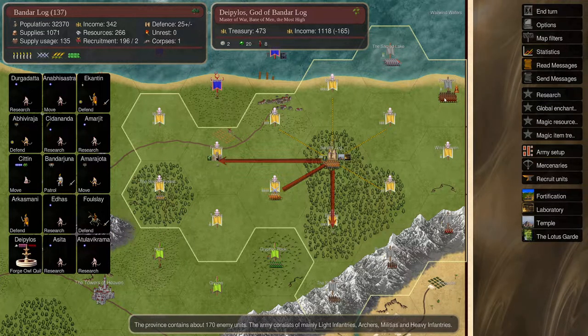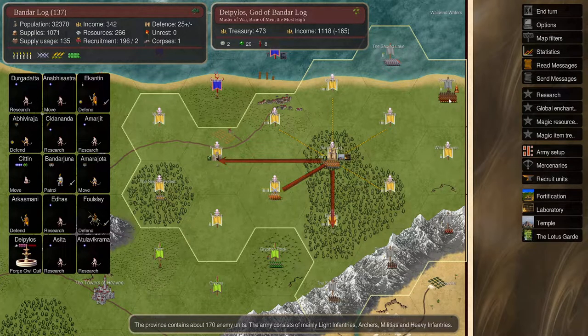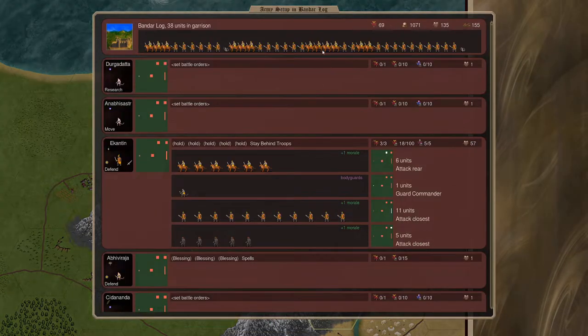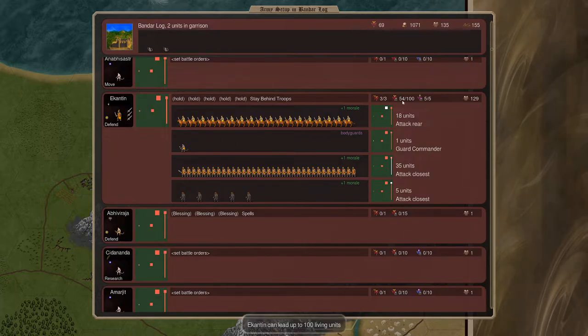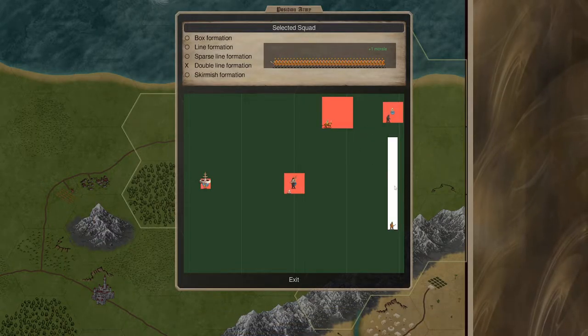There are about 180 units here from when we scouted it - light infantry, archer militias, heavy infantry, nothing special - there will be some mages I'm sure. But our units can take them out. If we put all the units here we'd have 54 units right now. We're going to wait one more turn, get more units, and then move out. These 54 are much better than his units I would say. Let's make a double line formation here.